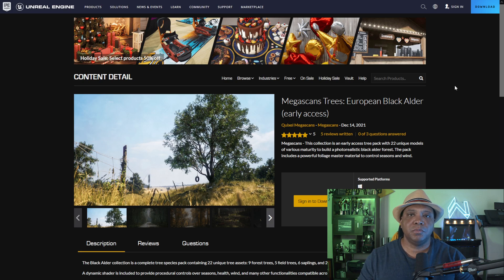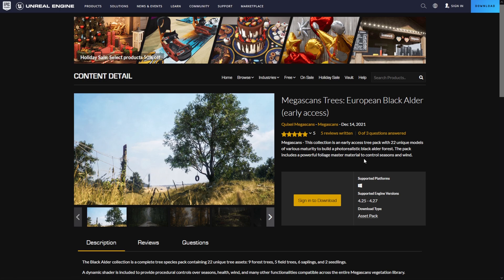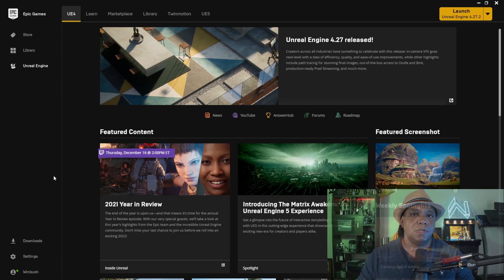To get started we have to go to the marketplace. This is early access so it's not going to be inside of Megascans Bridge — it's actually going to be on the marketplace. You have to download it and then add it to your project. If you just want to search it yourself, it's called Megascans Trees.